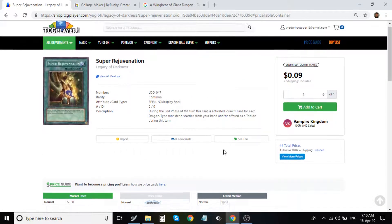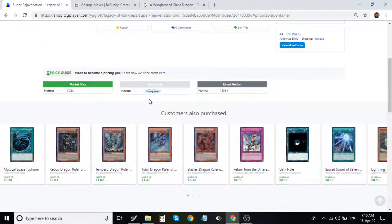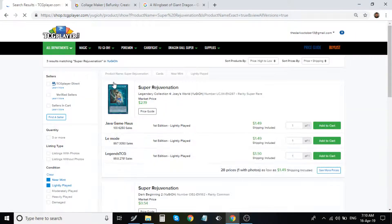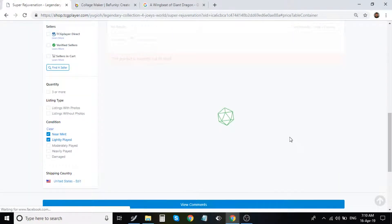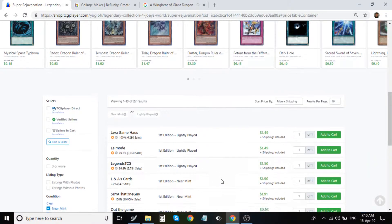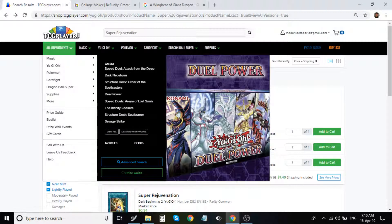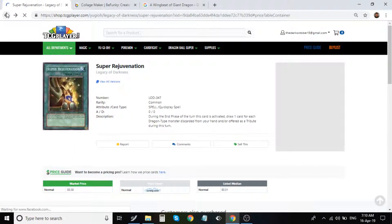Super Rejuvenation — there are commons here for about 17 cents, but there is a super rare reprint from the Legendary Collection 3 and 4: Joey's World, which I always talk about. It's another banned card of course — super powerful, hopefully comes back and hopefully doesn't get limited. It's about $2 for the first edition with only three pages left. I would definitely get a playset. Two dollars is very reasonable for how powerful it is if it ever comes back.